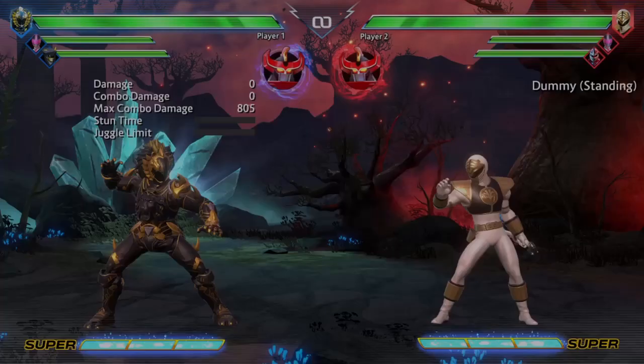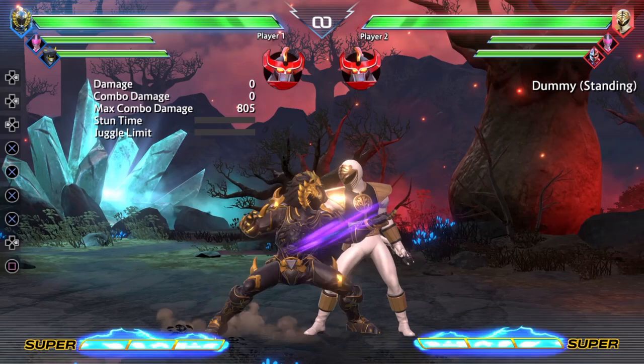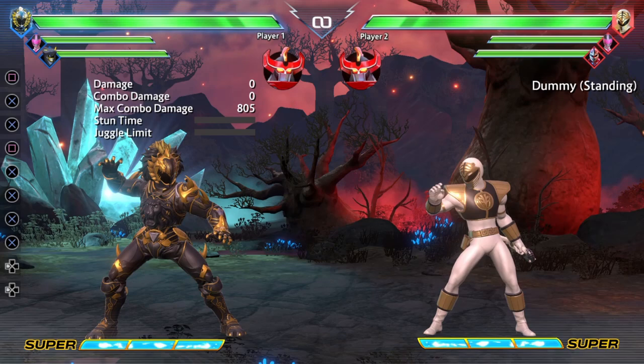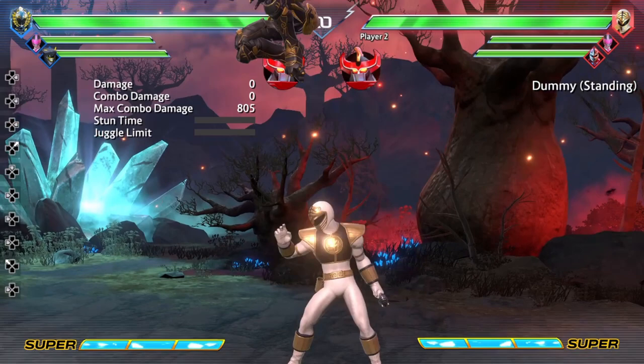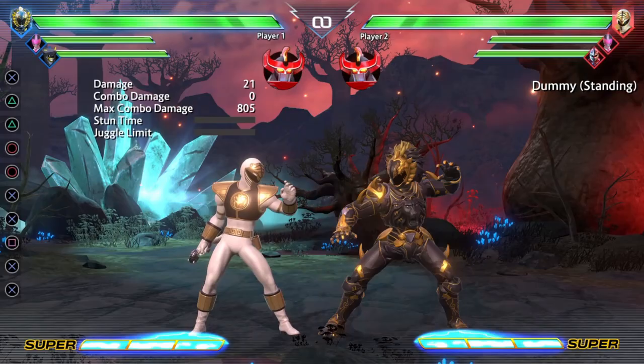The next thing I want to talk about is his run cancels. You can stagger his run cancels, and this is actually really important for Shadow Ranger too — doing Daishi first, because his is slower, will be a really good way to learn how to do Shadow Ranger's stance cancels. But for Daishi, as opposed to being more so for advanced combos, it's more for his pressure — doing the cancels, staggers, jumping around, and then mixing that up with his fist to lock down. Run cancels are very important.